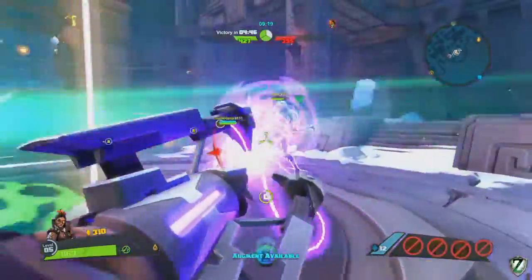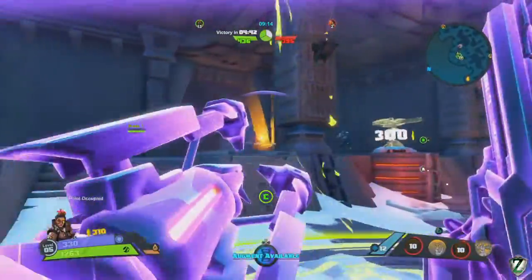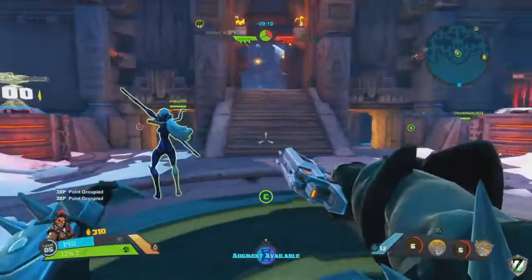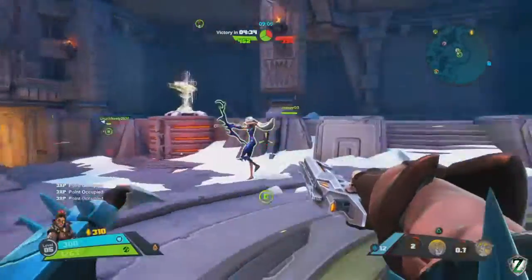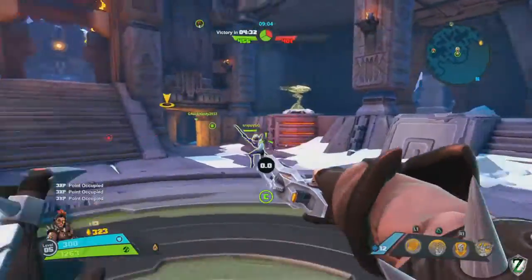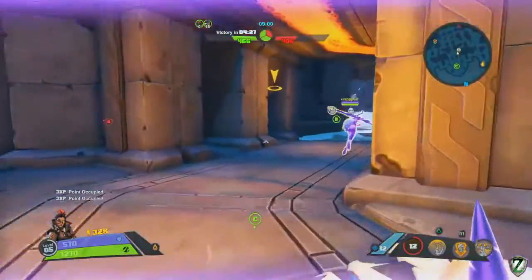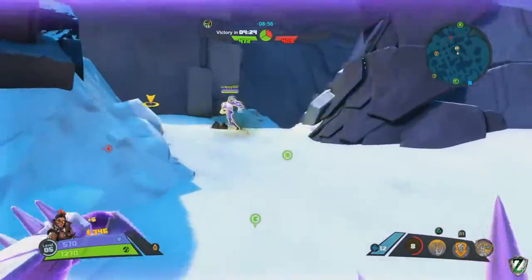One of our enemies is attacking us and we're trying to land the Priority Target, but we miss and he's going to get away. We're not going to chase. We're going to go ahead and activate the infinite pulse blast by shielding people. That's how you activate Failsafe — by shielding somebody else. Now that Failsafe is active, heat won't build up when we shoot the pulse blast, and that's really important for the build.